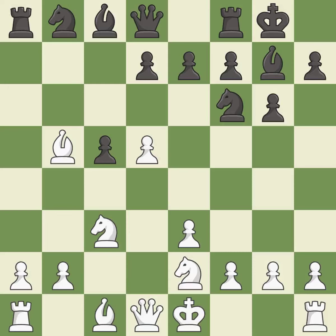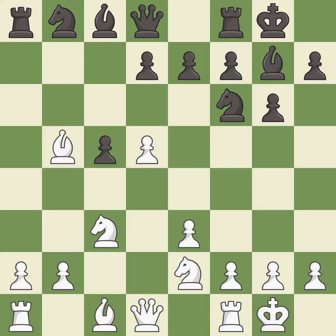Castling gets the king to a safer square, out of the center of the board, while also developing a rook. Castling kingside tends to be safer because the king is further from the center — it is excellent.